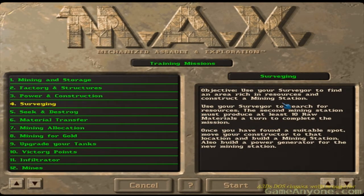The objective is to use your survey to find an area rich in resources and construct a mining station. The second mining station must produce at least 10 raw materials a turn to complete the mission.